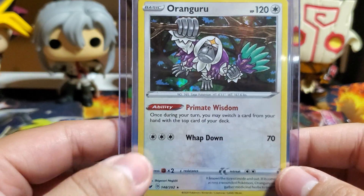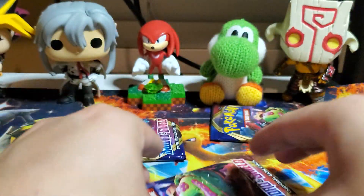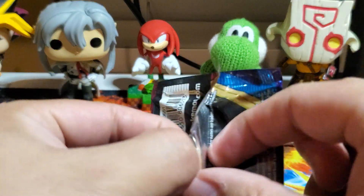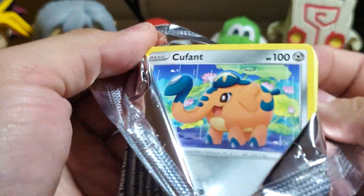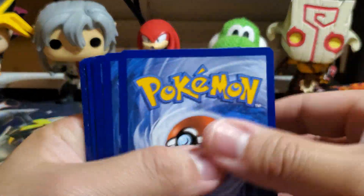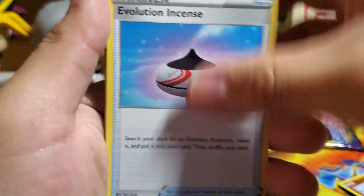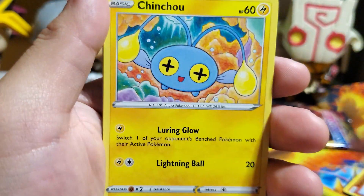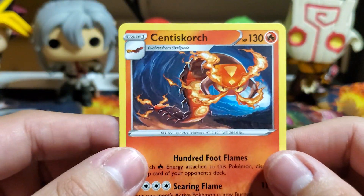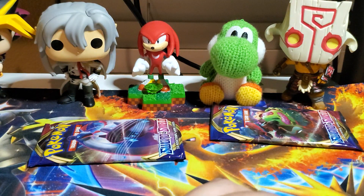Oranguru holographic — with his primate wisdom, he's gonna beat you down! Three more packs, we can do this. Haven't pulled the VMAX Snorlax or Zamazenta yet but this box has been pretty fruitful. Code card, three to the front, Leaf Energy. Bisharp, Bisharp evolution, Vitality Band, Kufant, Baltoy, Chinchou, Sizzlipede, Galarian Zigzagoon, Farigiraf reverse, and a Centiskorch — nothing from that pack.